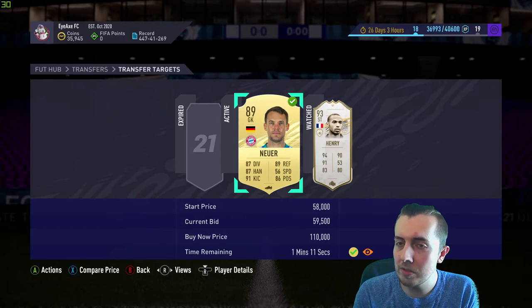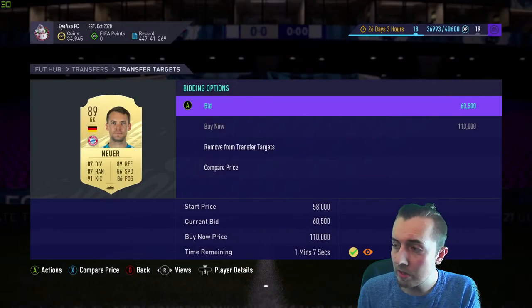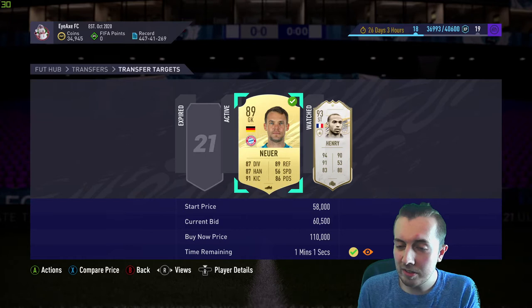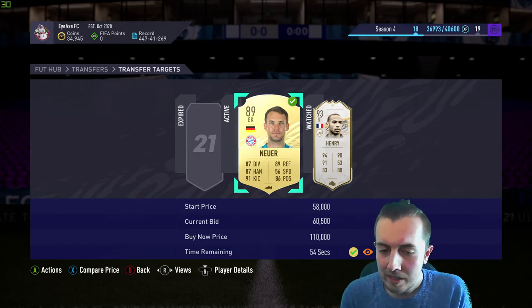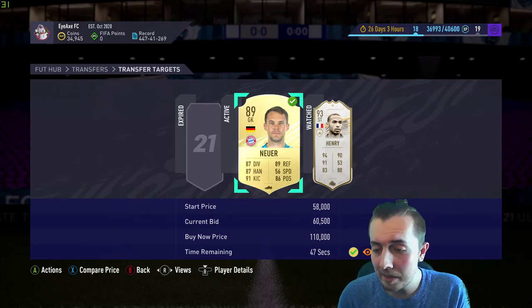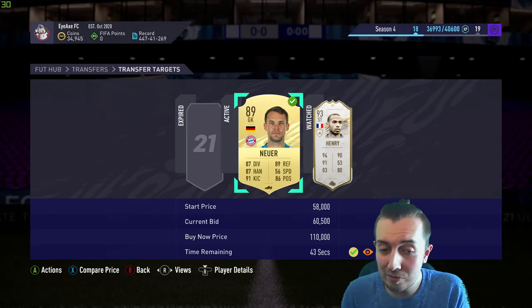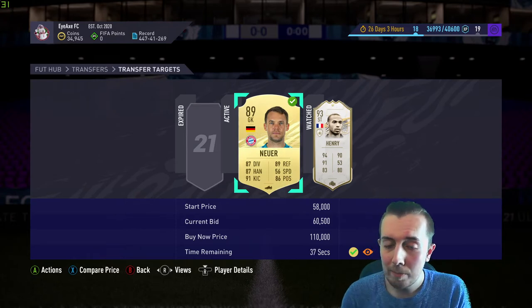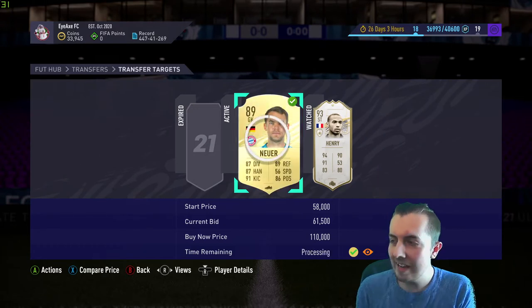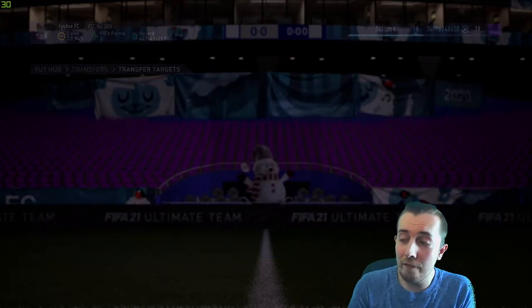I'm going to start saving packs for Team of the Season — saving everything mega pack and upwards, maybe premium player packs too. Better to start early, get loads of packs and not have to spend any money on that promo. All rivals packs I'll probably start saving for Team of the Season now. We also bid on and got a cheap Neuer — let's go! So actually we have five big players coming into the club: Bergkamp, Udegaard, Yuri Berecic, Giroud, and Manuel Neuer.